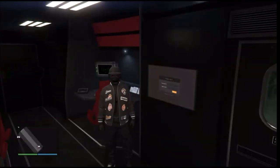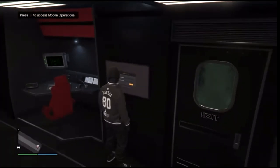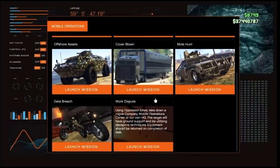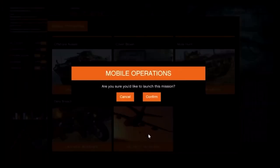After you get inside your MOC, go to Jobs and select Access Mobile Operations. From here, hit Run on the d-pad, log in, scroll down to the bottom, and select the Work Dispute mission — that's how we get the black joggers. Go ahead and launch this job.